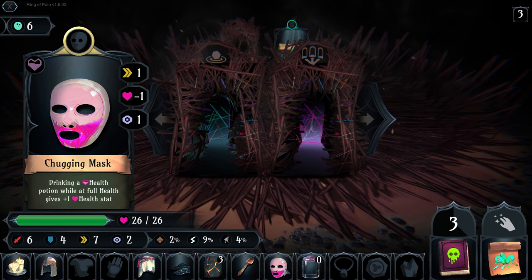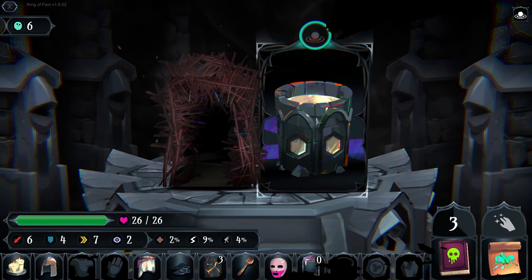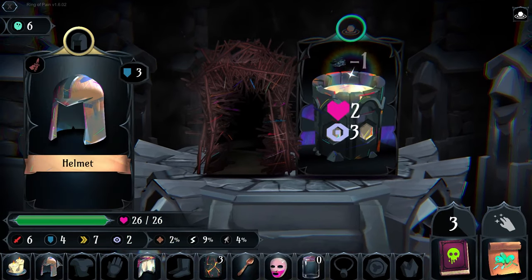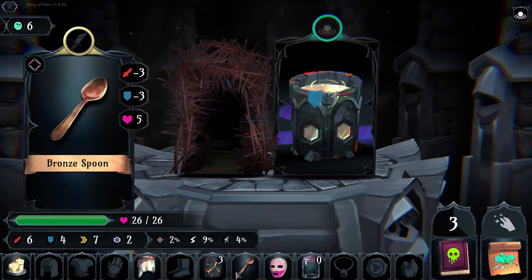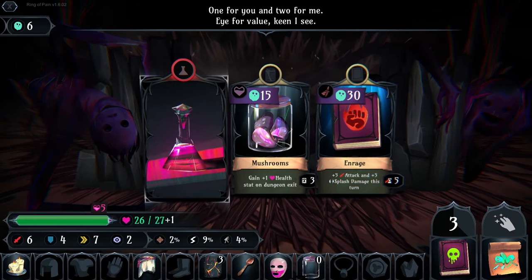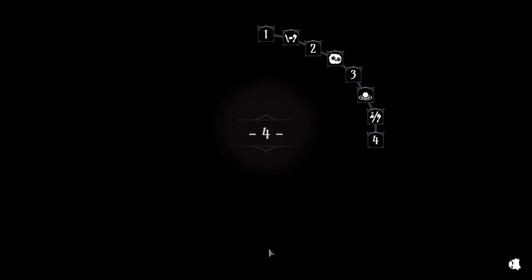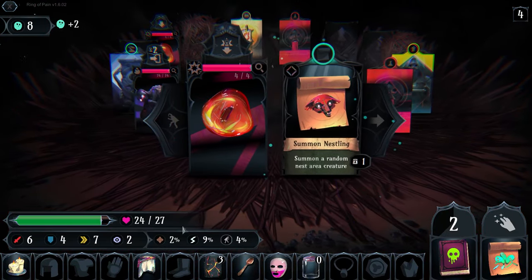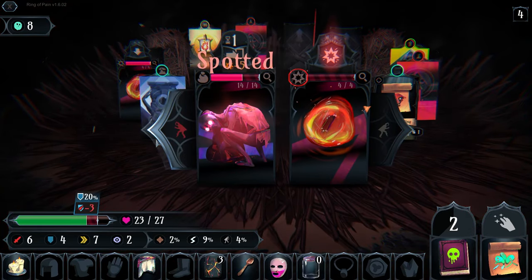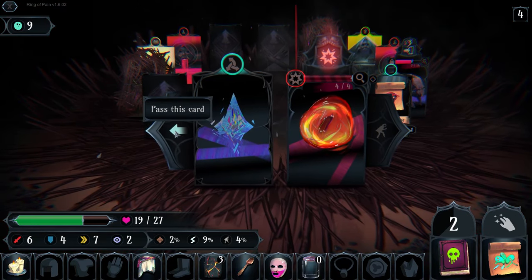Let's see - we have one item, two items - we can go to wishful. I like checking what I have beforehand, because if there's only one item and there's another exit like crossroads, there's a chance wishful is not always the right answer. Mushrooms would have been good and rage would have been good. We have a chucking mask so the potion was actually pretty good too. Kill that guy first.